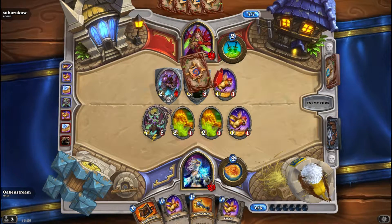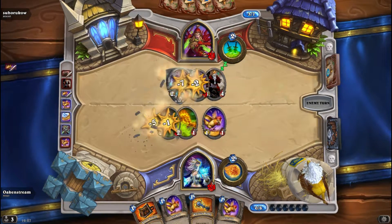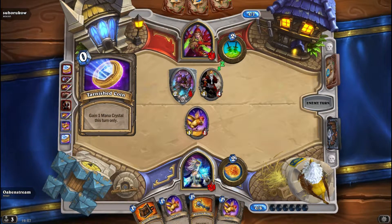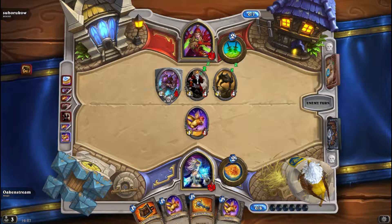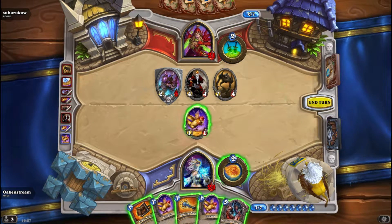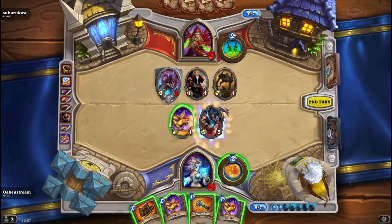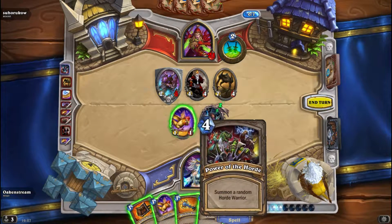Things are looking pretty good. Don't kill Illidan — what has he ever done to you? Besides telling you that you are not prepared. Ancient Shade — oh you know that's not good, you'll be able to hurt yourself. Should we play another Elite Tauren Chieftain? I think that's pretty over the top but I'll do it anyways. No no no no — what do we get? We get Power of the Horde.